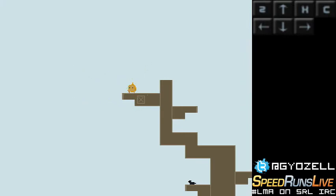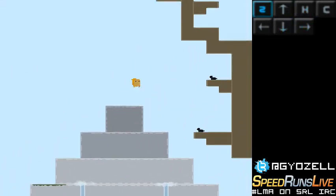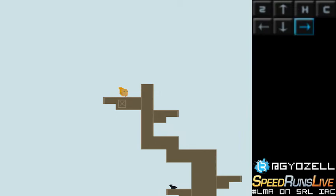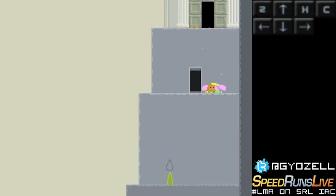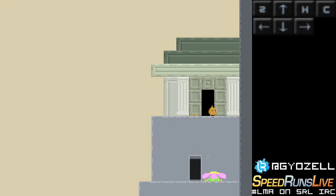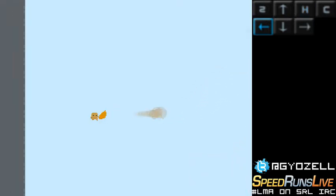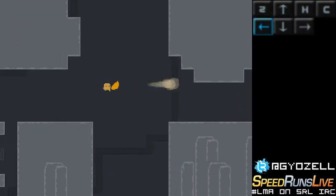If you want to do any percent, you just go back to the previous room to the beginning room and go to the very left, which we will see later. For 100% you will go right, go over there — not this door but this one — and you will grab a mask. But we're doing 100% right now, so you just go here, pretty close to the wall but not too much, and I will start gathering elements.